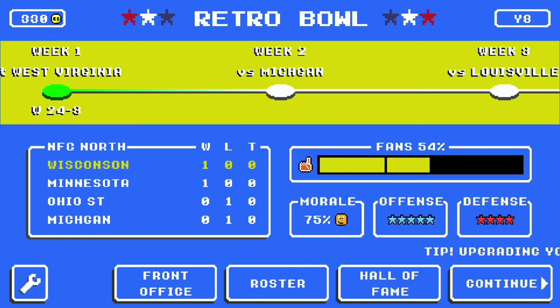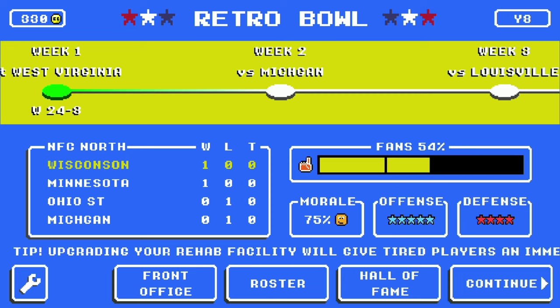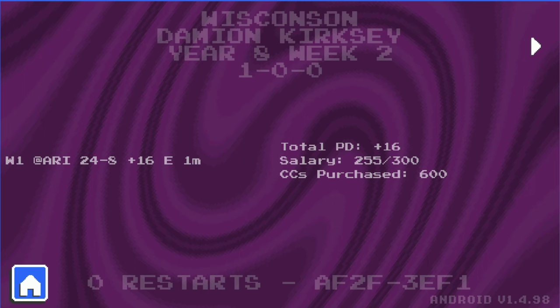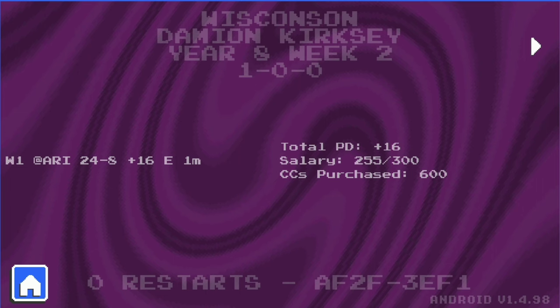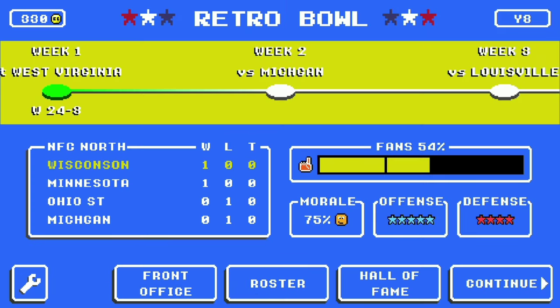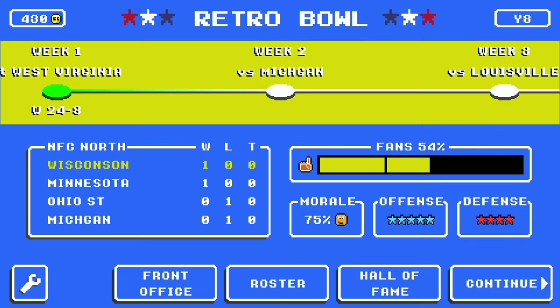The last thing you have to do is click the restart screen, go through all the arrows, and go back home, exit out of the game, and three, two, one. Now load back into the game and boom — look at that. 400 CCs now, 430. Another clean 100 put on that because of that glitch.